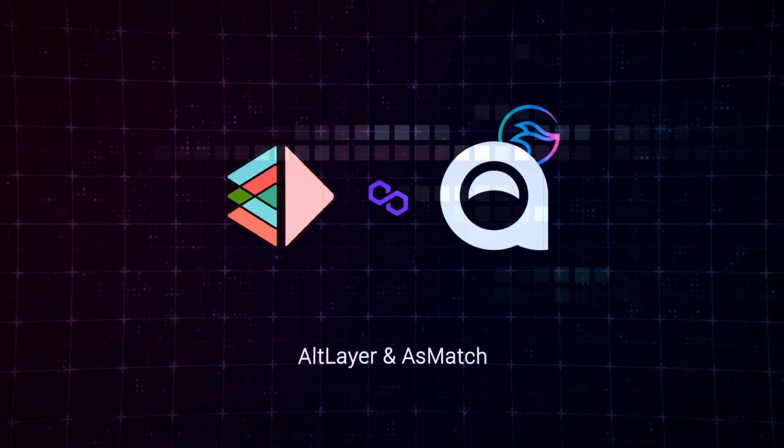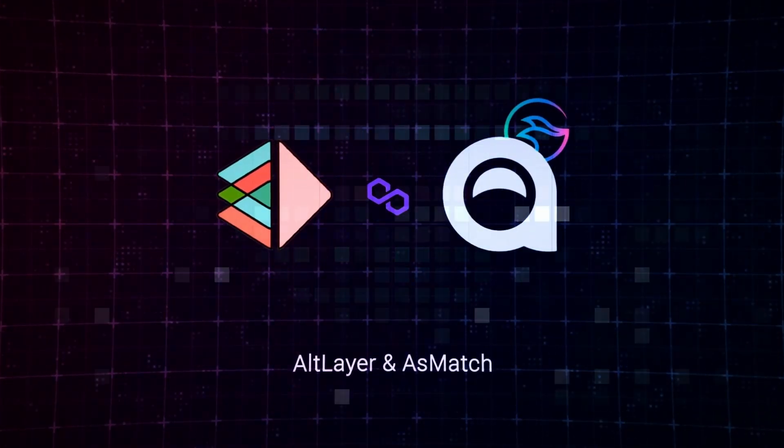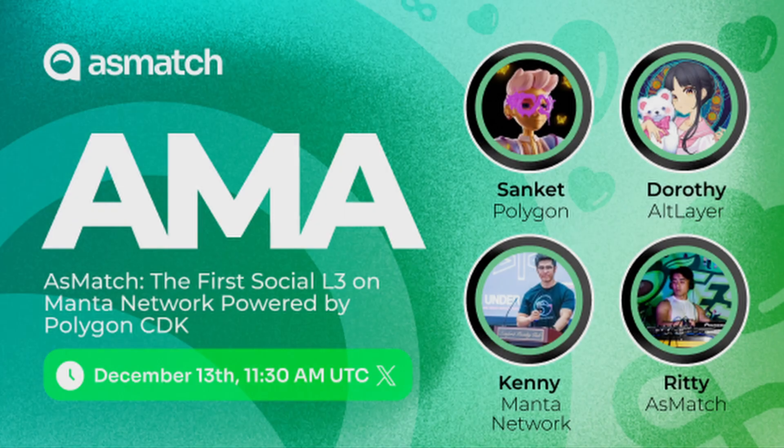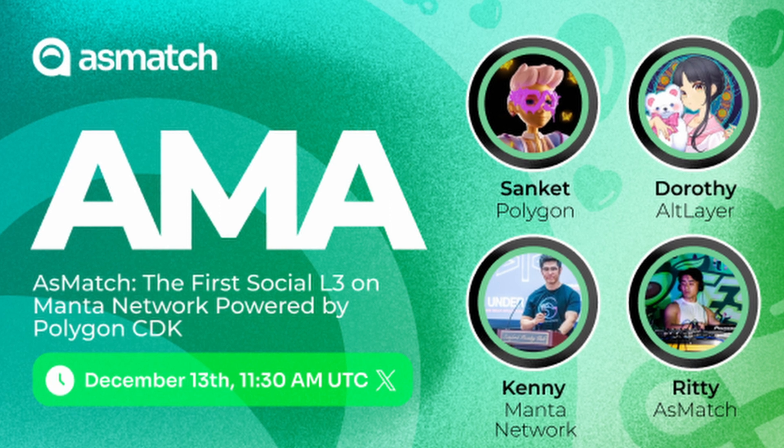Furthermore, Asmatch, the first social layer on the Mantle network, is using the power of Altlair RAS, Polygon CDK stack, and Celestia DA to boost throughput, scalability, and efficiency. Learn more about Asmatch in the recent Twitter Spaces AMA with Altlair Head of Growth Dorothy.